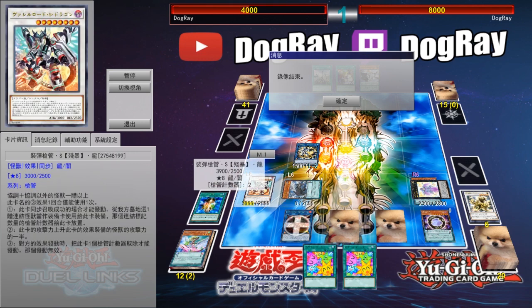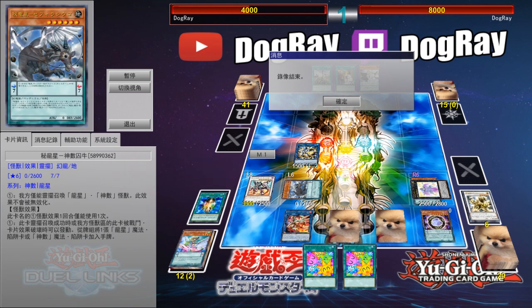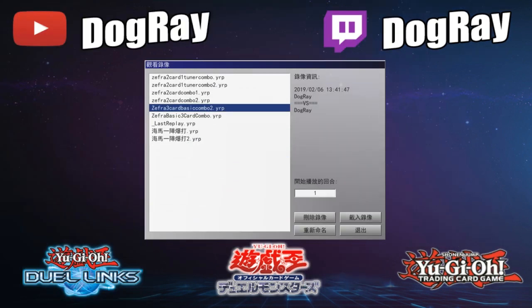But it depends on the situation. Maybe you would want to do the first 3-card combo because you get to choose what hand trap you want to add to your hand — that is really appealing. But sometimes you may want the Savage Dragon over Cipher Lord Omega, so it depends on the situation.